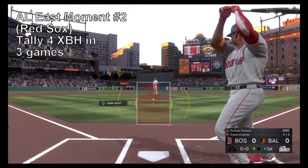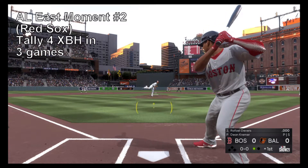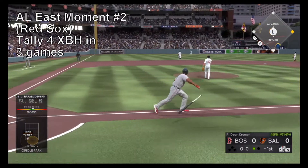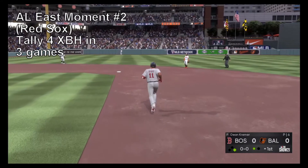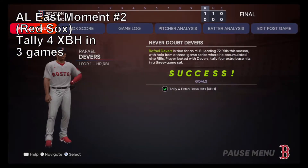Now it's Rafael Devers. The field shifted well to the right. Here's the first pitch. He takes it to the opposite field — high and deep to left. And this ball is gone. No chance to make a play on that one.